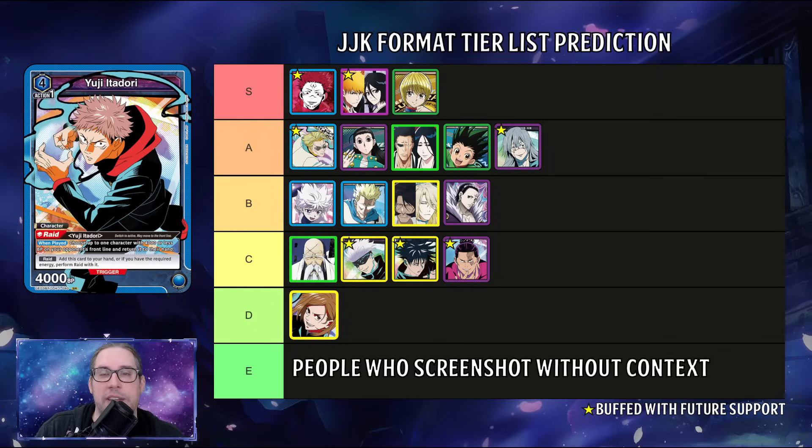The last category: nobody really likes the old man deck — massive consistency issues and a 5k body isn't enough. The three decks I mentioned — Toto, Megumi, and Nobara — completely change with volume two or folder promos, jumping to high or mid tier two. Right now they feel incomplete. Nobara in particular: she has damage two when not raided but there's just not enough good yellow JJK support in volume one, making it pretty bad to play.